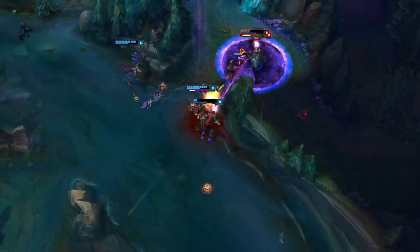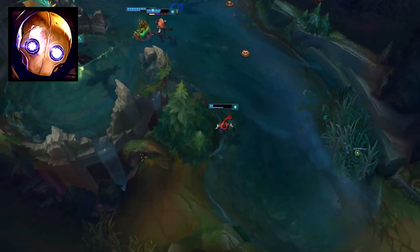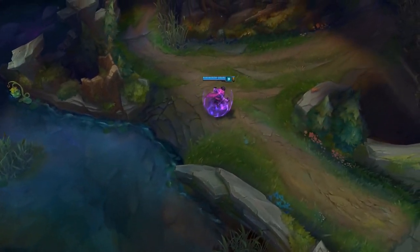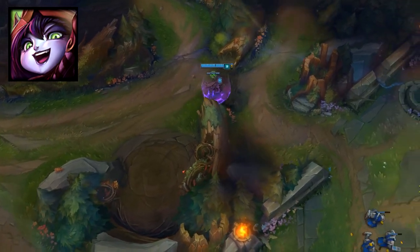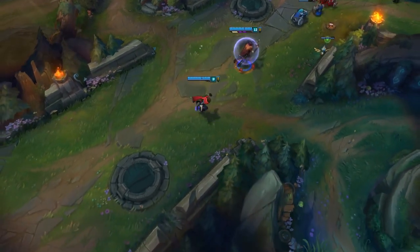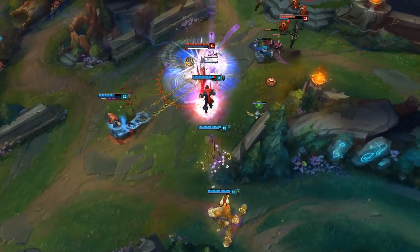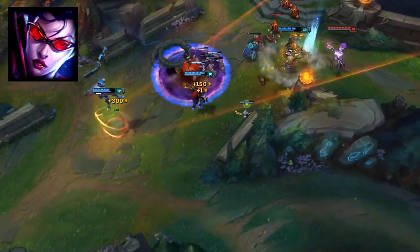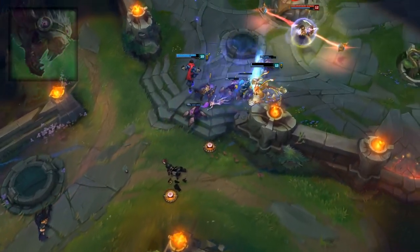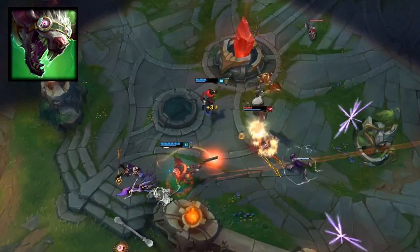Blitzcrank should become even better for solo queue now — he's a little underrated at the moment, not really talked about very much, but he's one of the highest win rate supports. Soraka and Janna will still be very good as defensive supports, and Lulu will be better — she won't get abused by Zyra as much. She's already very strong so watch out for more Lulu this patch. It also means more auto-attack based AD carries will be better now that Malzahar and Zyra can't solo kill them as easily. Vayne might see a rise with Lulu, Varus will probably be even better than he already is, and Twitch will also likely see another rise — partly because Zyra doesn't punish him as hard in the lane phase.